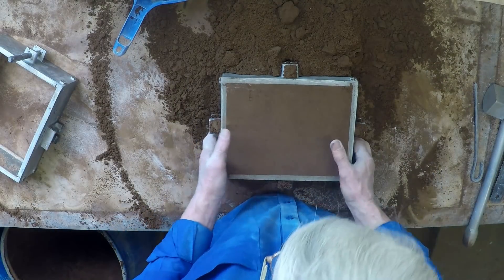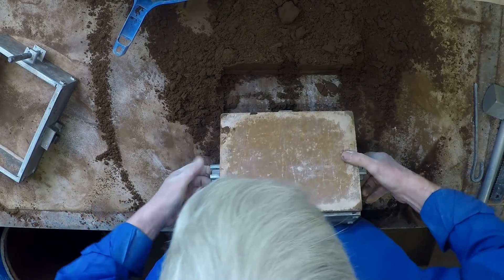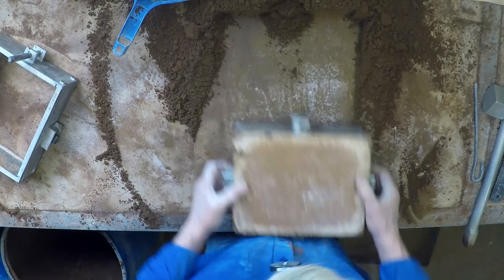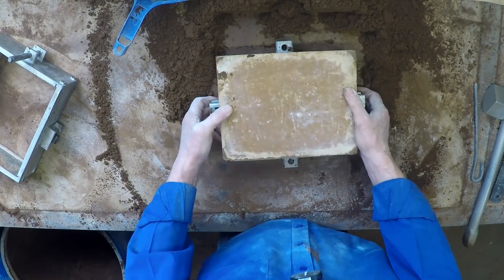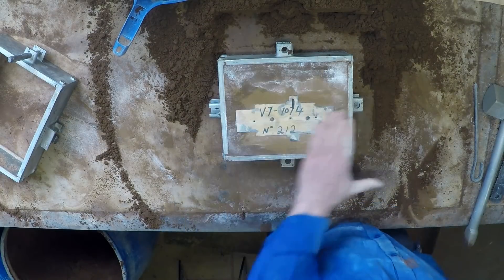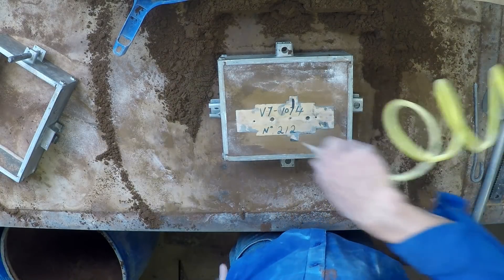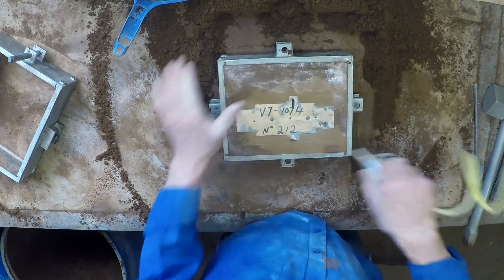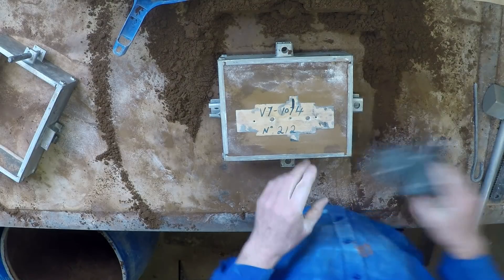Turn it over with the baseboard underneath it and all. Rub it just to make certain the parting lines are right there — sometimes sand gets under the thing. That'll get the parting line back about right.